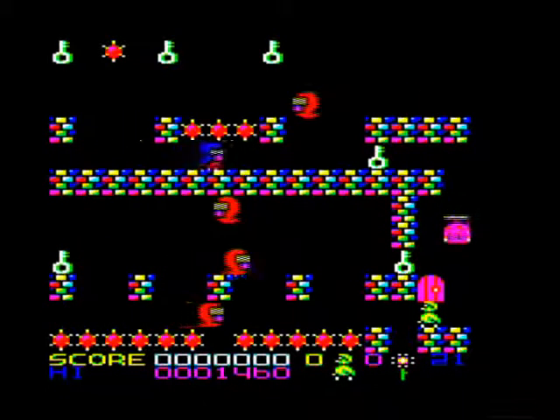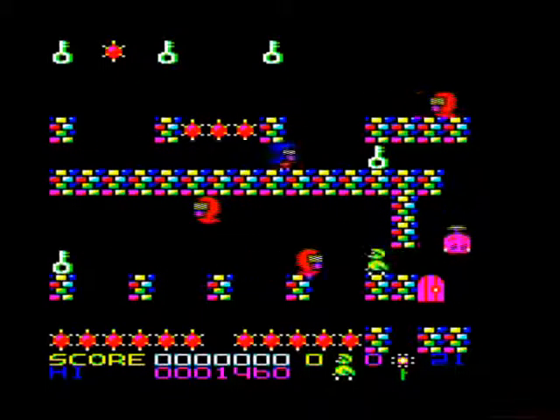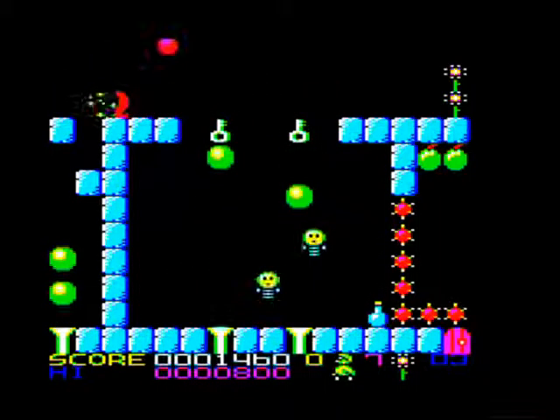As screens progress, the game adds floating bubbles which Quack must bounce on. And the potion bottles have a variety of effects depending on how much fruit remains on the screen when you collect them. All in all, this is very classy stuff.